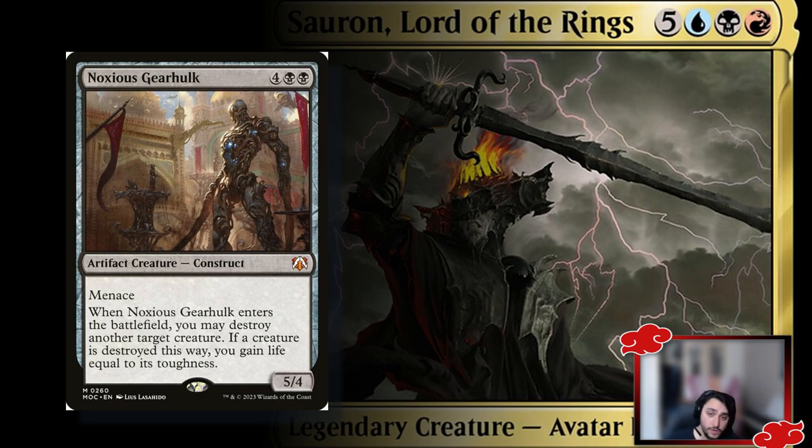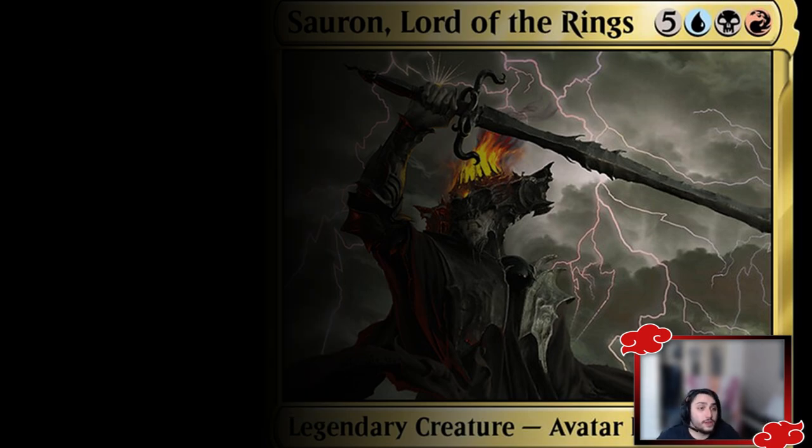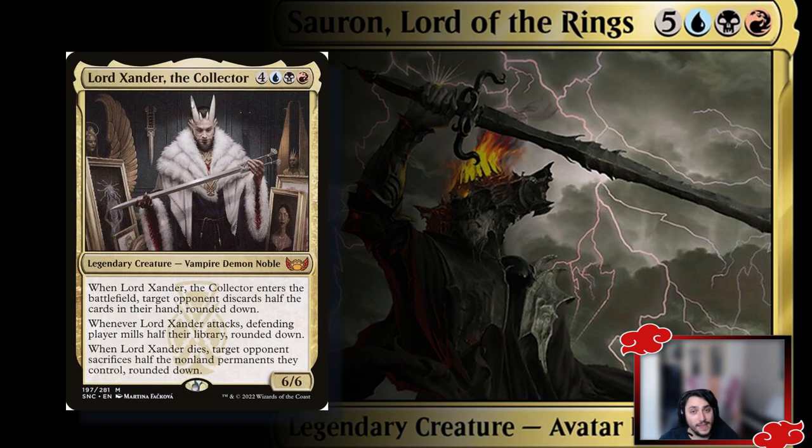Noxious Gearhulk is a cheaper and easier option — when it enters the battlefield you destroy another creature and gain life equal to that creature's toughness. Destroying something big on an opponent's board and gaining significant life is great value. Even smaller creatures can have high toughness, like Halflings.